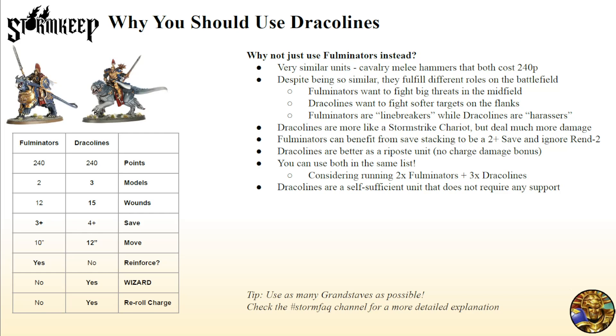Dracolines are kind of like a Stormstrike Chariot, but they deal a lot more damage and have a slightly worse save. They're like chariot-plus. Sometimes you've saved some points — maybe moved those Vindictors or Secutors down to Vanquishers — and you've got some points floating around and can upgrade here. It's quite a difference, definitely worth the extra 70 points. At 240, there's a choice between two Fulminators, three Dracolines, or a Stormstrike Chariot and three Aether Wings. These days, personally preferring the Dracolines.